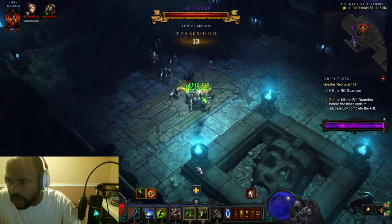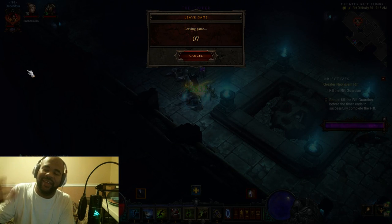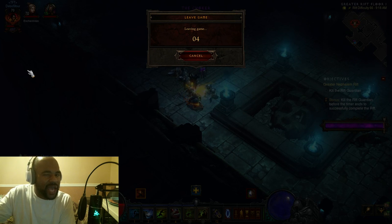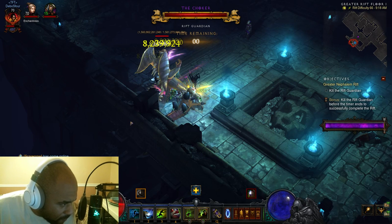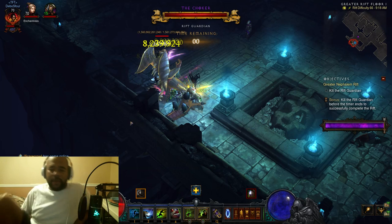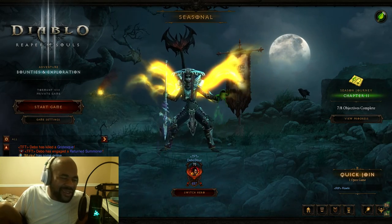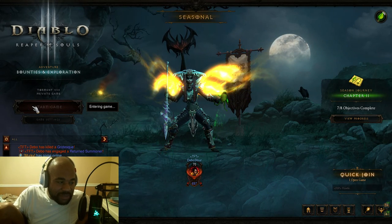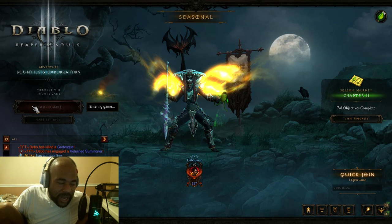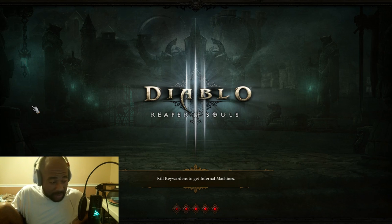That was a good showing though. All I needed was a power pylon, or if I had that conduit pylon at a better spot with the bigger rooms, that would have made a big difference. It is what it is, but that shows you what I've been dealing with. I don't really think there's a big difference between 63 to 65 or 65 to 68. That was good mob density — if I would have skipped a lot more I think I would have had a lot more time and had some potential. Maybe I needed that conduit at a better time, or a power pylon at a better time.